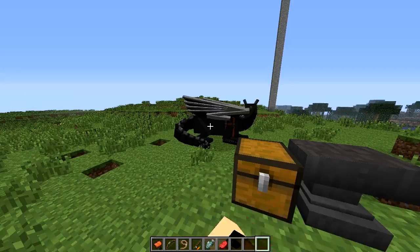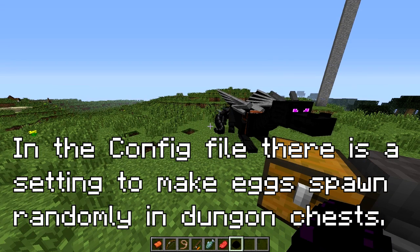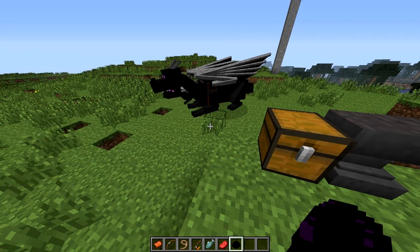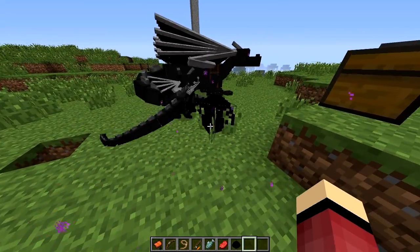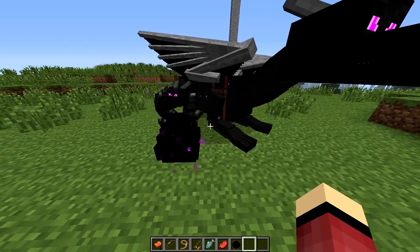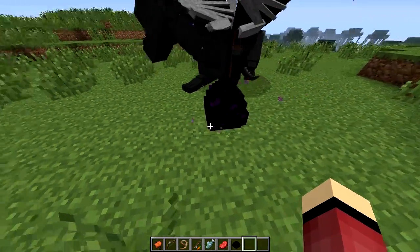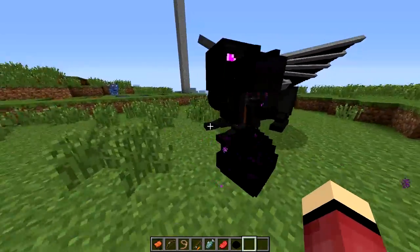To get one of these dragons, what you need is a dragon egg. You can get this in vanilla survival — you get it from killing the Ender Dragon in the End. Previously it was very useless, basically just decoration that teleported all over the place. But if you plop one of these down and right-click it, you'll see it'll bounce around and start moving. Once you right-click it, it will begin growing, so make sure you right-click it otherwise it will not grow. In about one or two Minecraft days it will become a baby dragon.